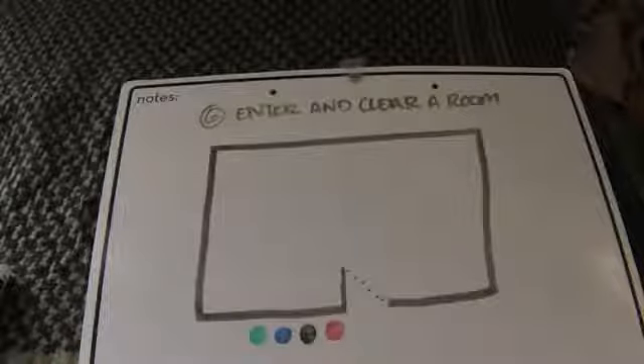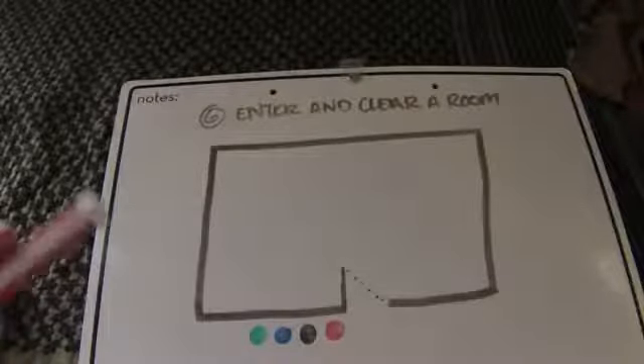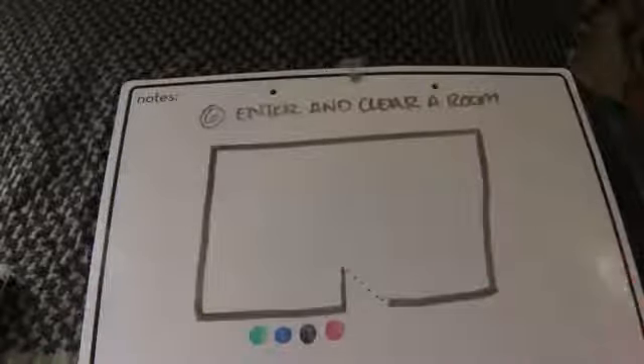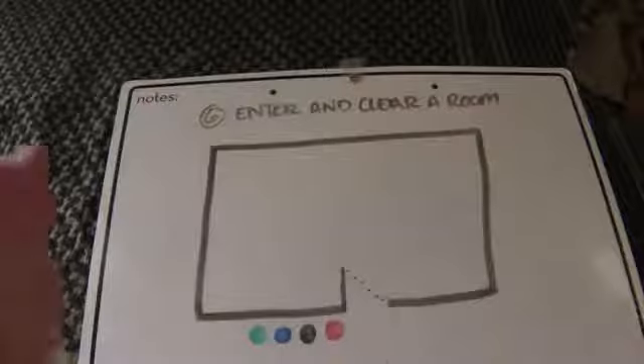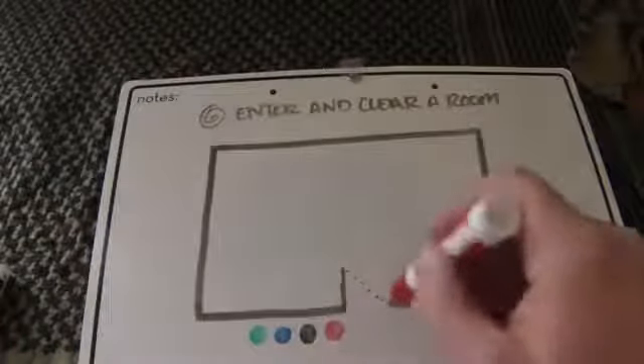Welcome back to I Like Gun — continuing with the eight battle drills. This is Battle Drill 6, entering and clearing a room. Very basic stuff. I'm not getting into SOPs — what your unit does is up to you. When you stack up on a door, you look at the hinges to figure out which way the door opens. If it opens to the left, the first man chooses the path of least resistance — he's going to go straight in and clear the far corner.